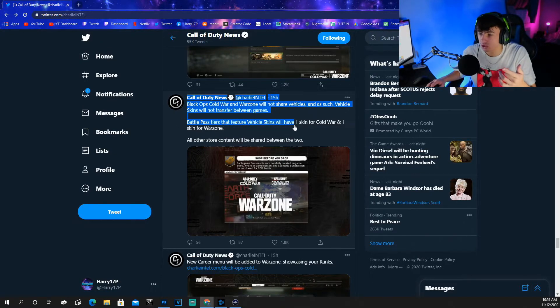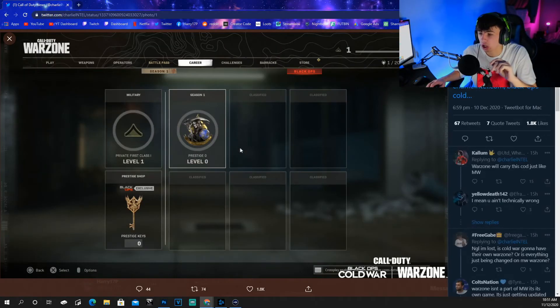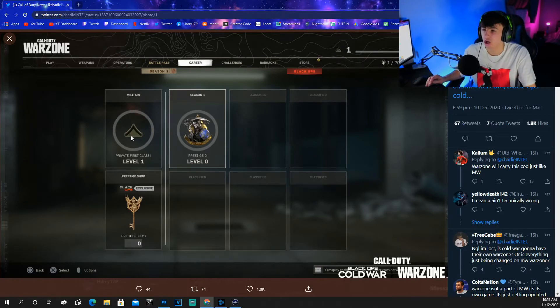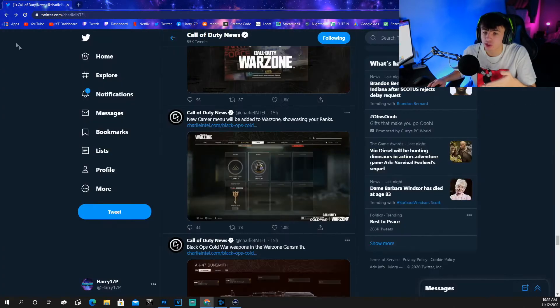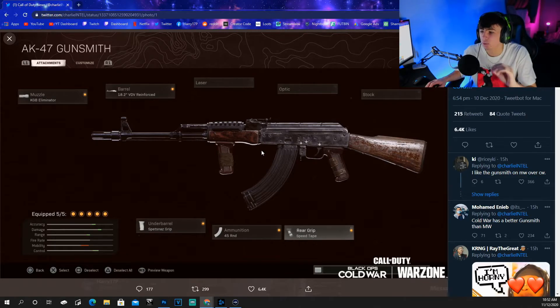Battle pass tiers that feature vehicle skins will have one skin for Cold War and one skin for Warzone, so all the vehicles will be covered. The new career menu is going to show your ranks - your rank from Modern Warfare and then Season 1 onward. I'm assuming it will show seasons 2 through 6 as well. There's also a prestige shop with your prestige key where you can start buying double XP tokens and different items - I'm excited to see what they put in the prestige shop.